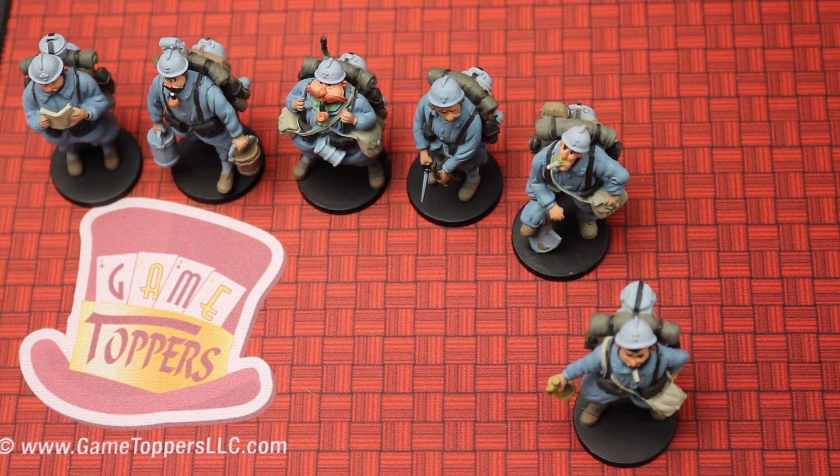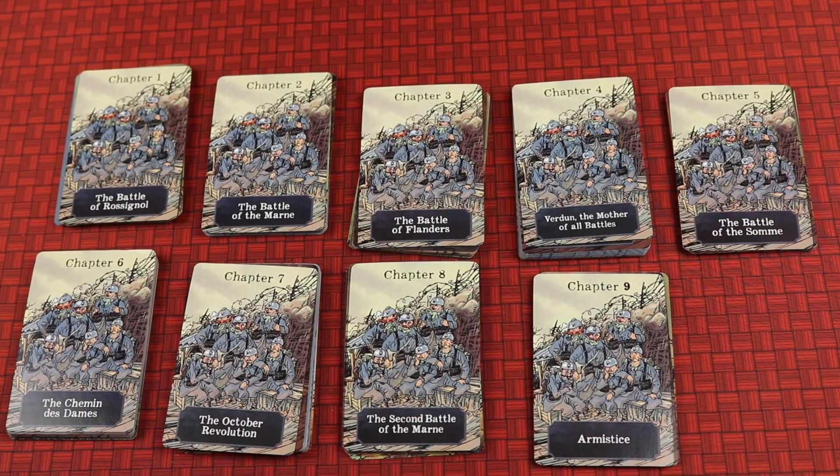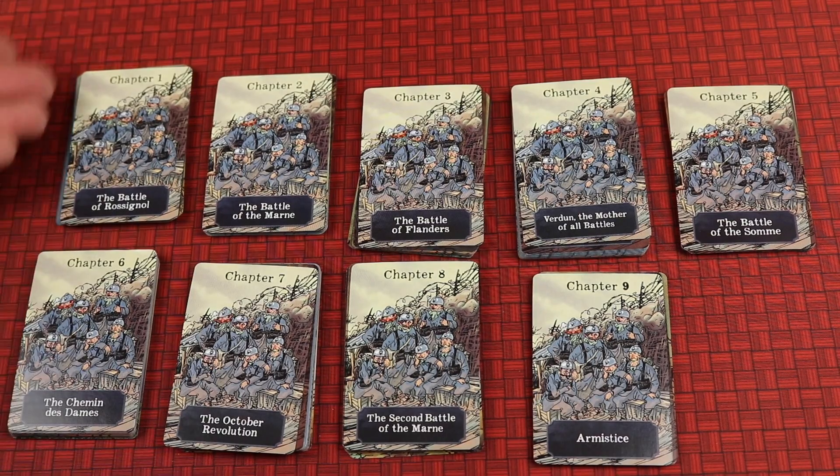The Grizzled Armistice is a 2-4 player campaign-based game set in the Grizzled World, where you're going to be trying to get through 9 chapters of the war. Each player will get their own painted miniature. There's a tutorial to help you learn the game, and there are 9 chapters which will have you go through different cards, different challenges, and add different elements to the puzzle of the game. But it is campaign and not legacy, so you won't be tearing up anything and you can replay all the scenarios through all the chapters again once you've gone through it.